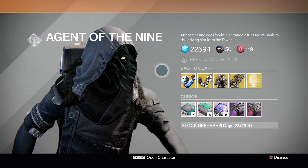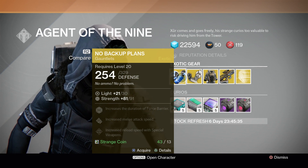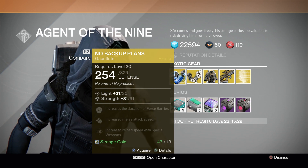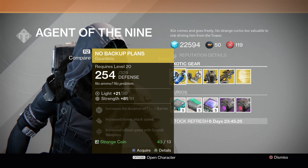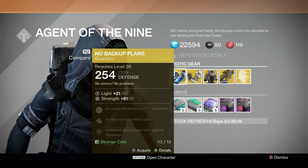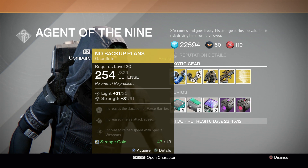Let's get to the exotic gear. First is the No Backup Plans for the Titan — it increases the duration of Force Barrier, which is pretty cool, increases the melee attack speed, which is alright, and increases the reload speed of special weapons. I would personally prefer a chest piece or a head piece over this.